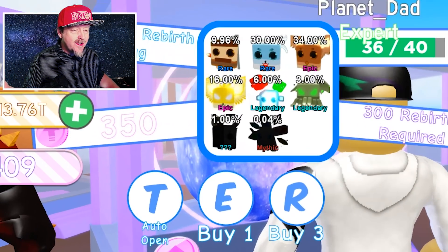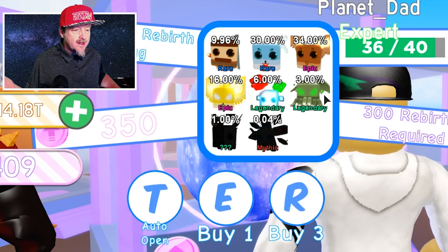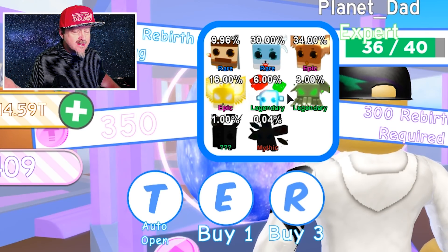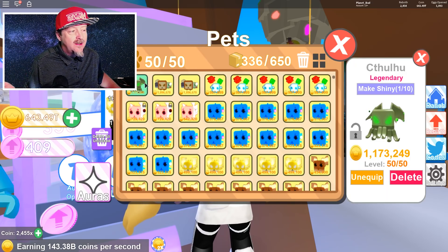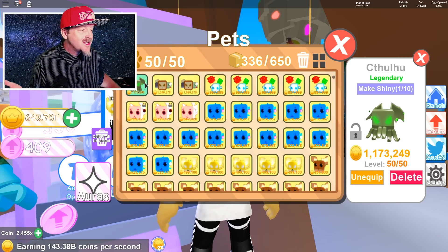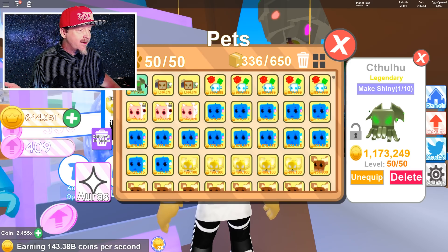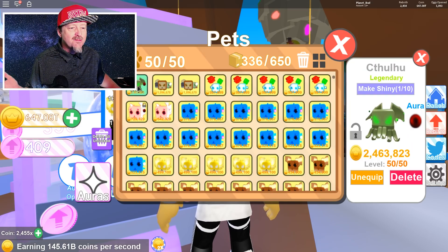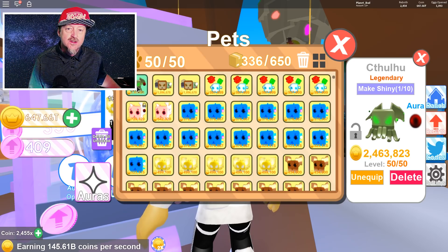Alright, that was sweet! Check it out — I got all of these legendaries right here. I didn't get the mythic, but I got some really cool pets. Look at this one — the Cthulhu legendary. My new best pet is super epic. I've got it leveled all the way up. Let me put my best aura on it — there it is. Look at the coins now, it's incredible!